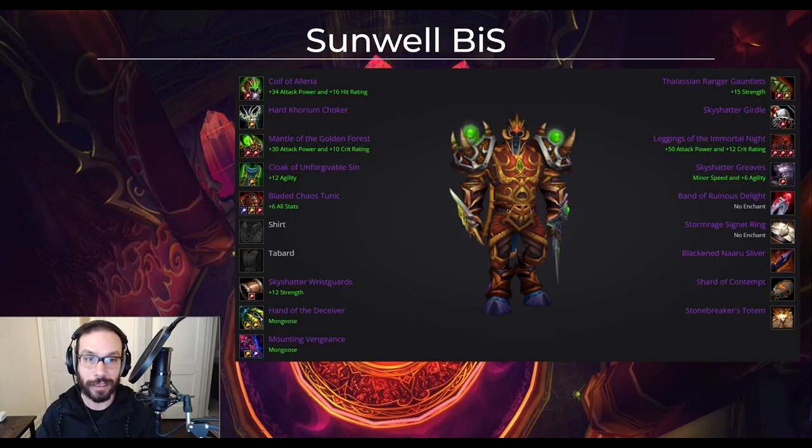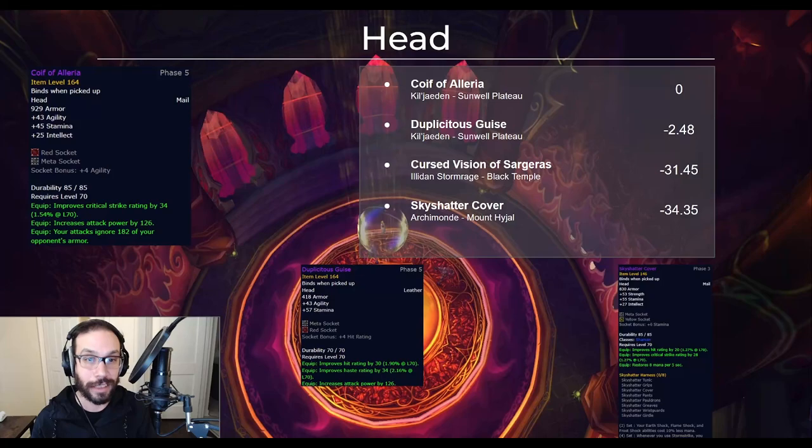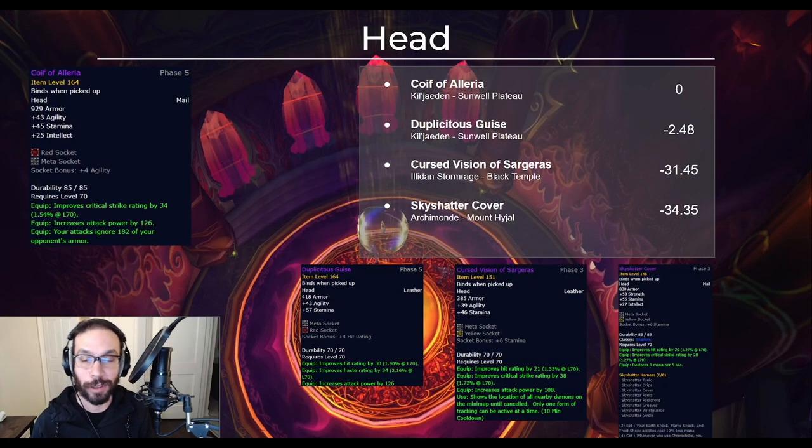Here's a peek at the full best in slot phase 5 enhancement shaman. Getting into the details, we'll start with the helm slot. The Cowl of Valeria takes the top spot, but it's actually very competitive with Duplicitous Guise, only two and a half DPS behind. Both are about 30 DPS ahead of their previous tier options, Cursed Vision and Sargeras. The tier 6 helm is not particularly good, but comes in as an okay option if used as the fourth tier piece for the four piece bonus with the new set items that come in Sunwell.